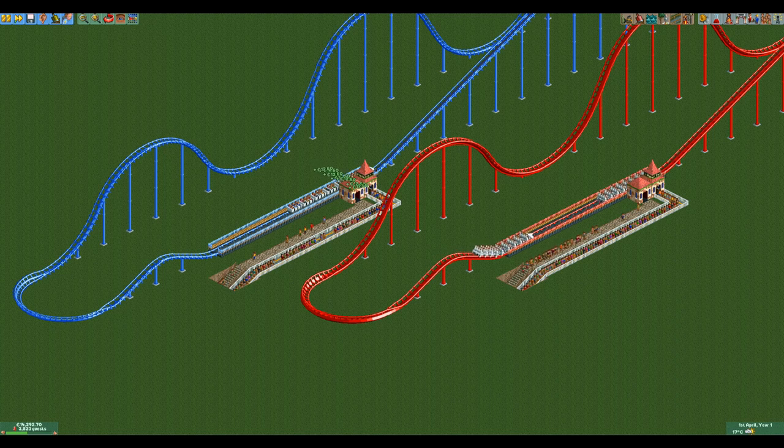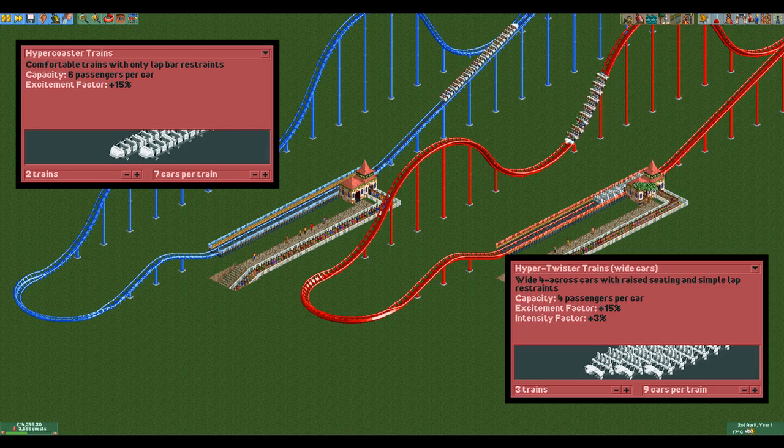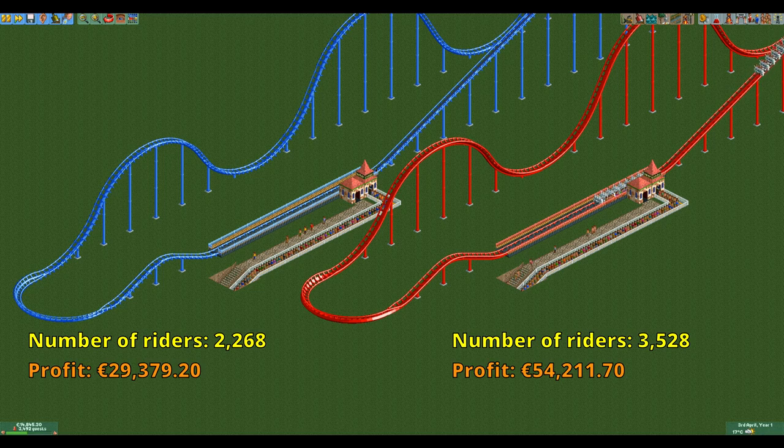On the large design we do see a difference in the number of trains. It has the longest possible station in vanilla and classic which is 12 tiles, and the hyper coaster still only has space for two trains. The hyper twister on the other hand has space for a third train as its cars are wider and shorter. This combined with the slower chain lift on the hyper coaster leads to a much higher throughput on the hyper twister. The difference in profit is even larger, with almost a factor of two.